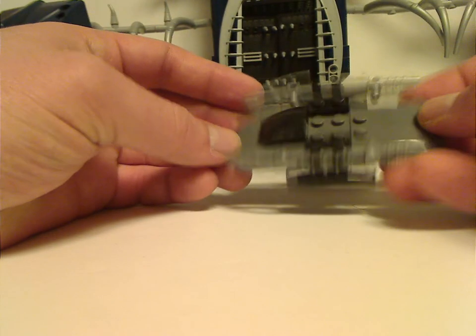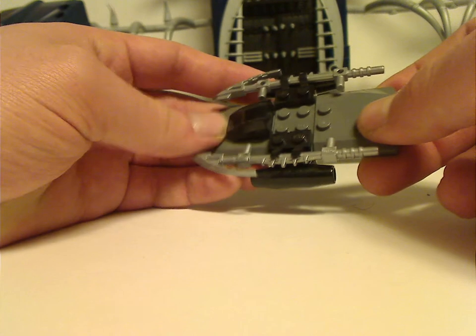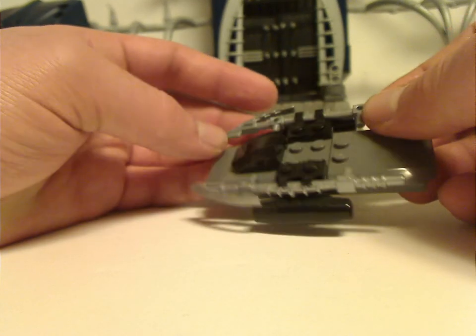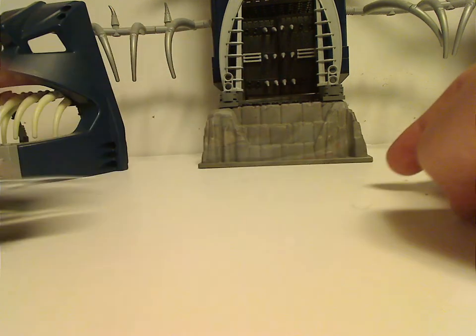Next for the builds is this little hoverboard, which is different than the one in the Lava Chamber Gate set, but with some of those car hood pieces and another little slope there. And also these little staffs from the 2005 play sets, using some of the play set pieces for this, and a couple of jet engine parts to make it hover.